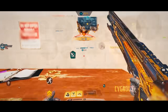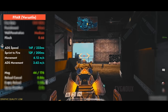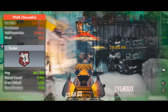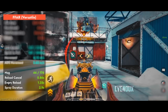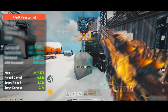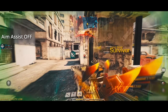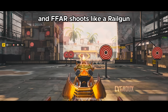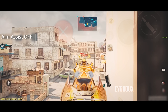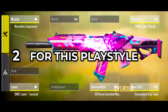FFAR recall is simple — mainly vertical — so just pull down to beam with it. It has good bullet spread for playing world style, good mobility with fast ADS movement to dodge bullets by strafing left and right. We get 44 bullets in mag with super fast reload cancel. FFAR shoots straight with tight spread, like a railgun, and I can confidently challenge any other weapon in the meta with it.